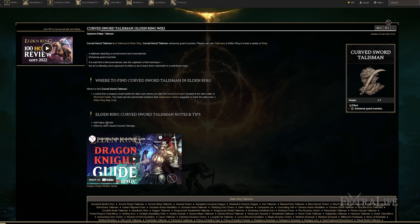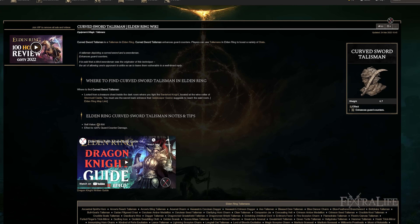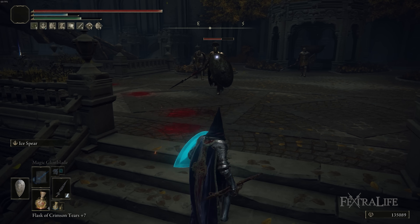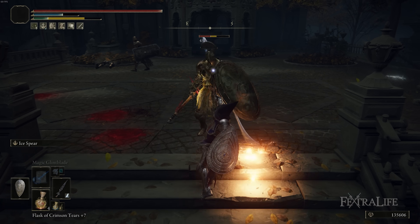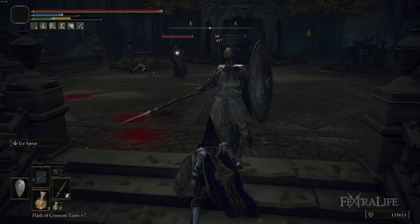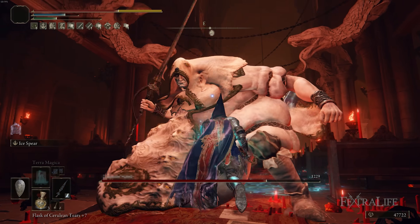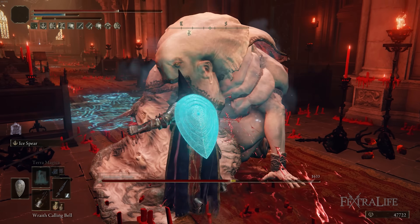The Curved Sword Talisman is there for block counters. With this kind of guard boost, you're going to be blocking on and off, and getting those guard counters gives you a lot of damage — an extra 20%. One of the great things about this build is that Ice Spear does a lot of stagger damage, so if you hit something a couple times with Ice Spear and it comes to you, you block and do a block counter, you usually stagger it immediately and get a critical attack. I actually first-tried a lot of bosses with this build — it was so smooth and the staggers were really good.